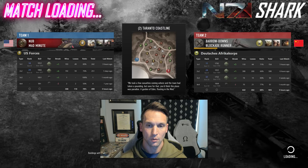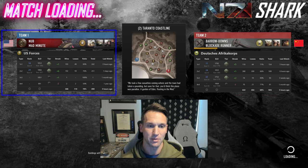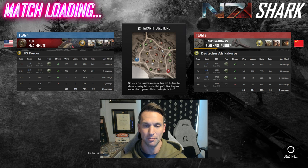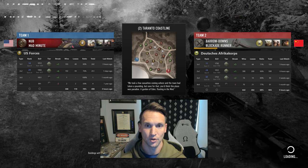Hey everyone, Shark here. Welcome back to the channel. Got a 1v1 for you today on the map Toronto Coastline, the map I'm really enjoying playing and casting because of its unique layout compared to some of the other 1v1 maps. Playing as the Axis, we have Barrow Downs running the DAC, ranked number 11, and playing as the Allies, we have Nub as the Americans, ranked number 14. Hope you enjoy.